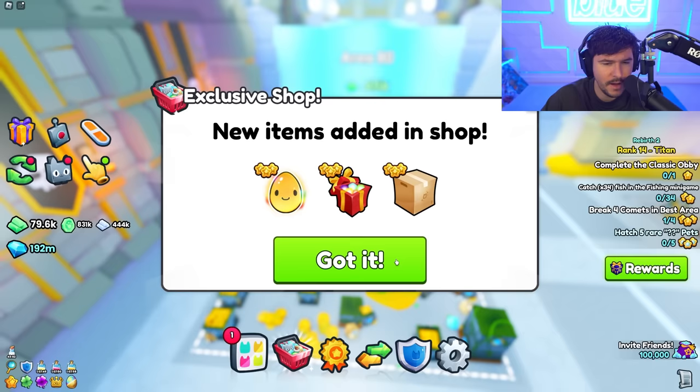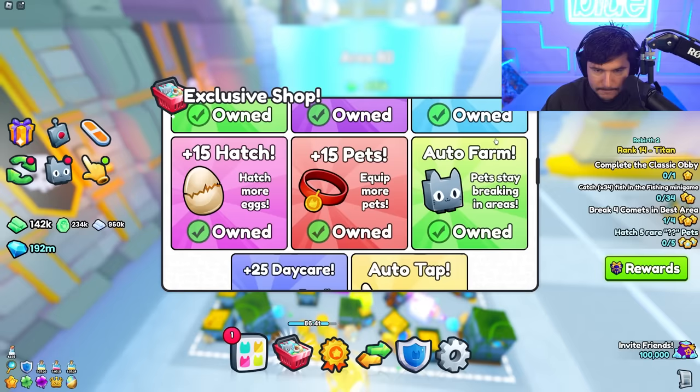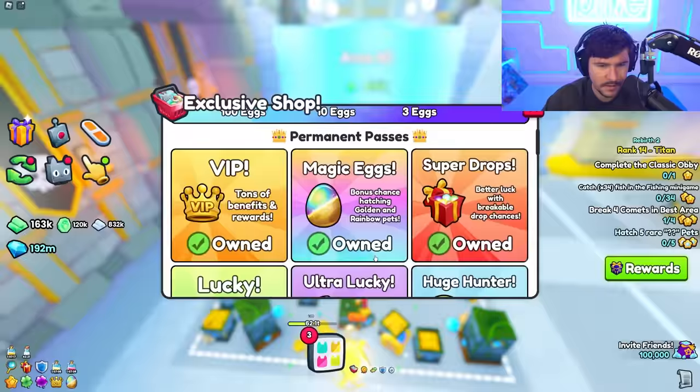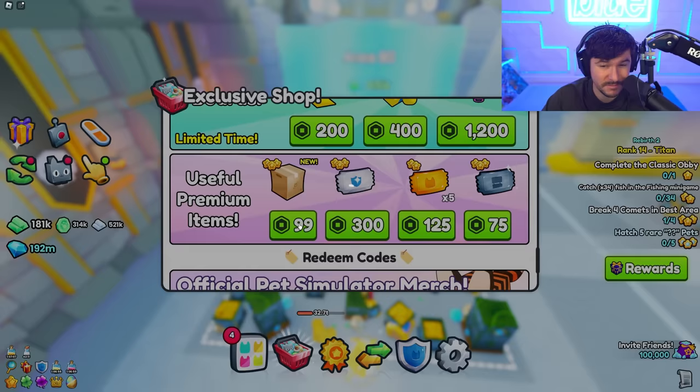The super drops and the small box - wait, slots of what? Better luck with break? I need to buy Robux first of all - I'm literally broke on Robux. Use code Russo when buying Robux premium. Okay we just got some Robux so we can buy the things we need. What is the small box? You can store items and pets in a small box - that's really interesting. I'm gonna grab one just to see what it's like.